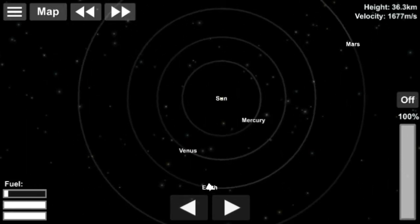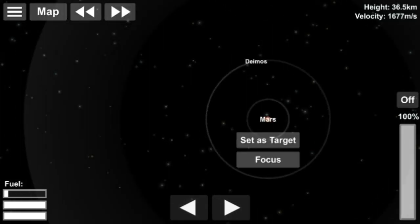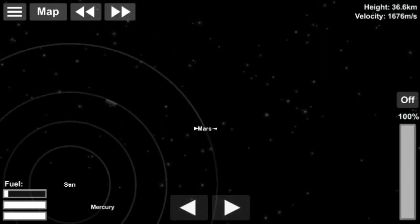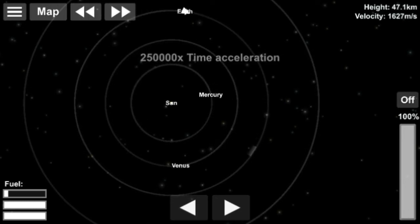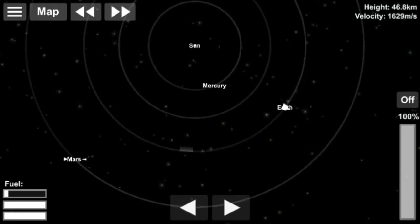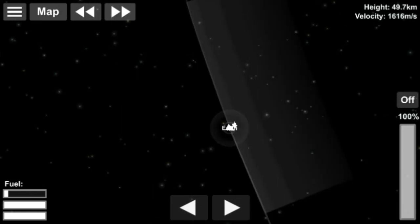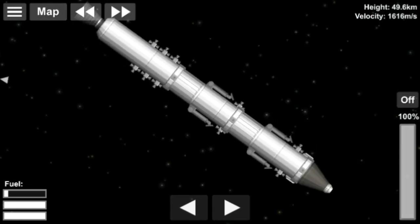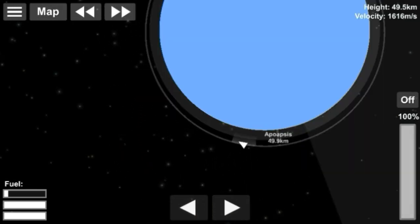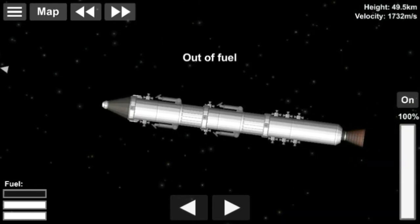Now we go to the map and select Mars, then select 'Set as Target,' and we can see a transfer window open up — the highlighted region. We move into the transfer window. The Earth is now in the transfer window, and we have to move our orbit into it. We're already there by luck!